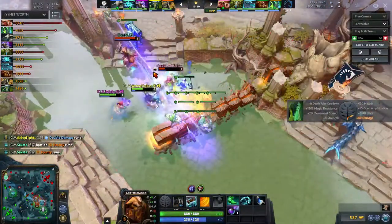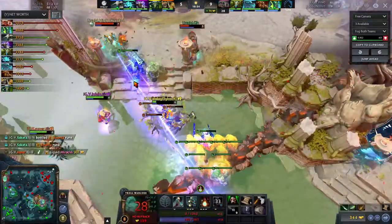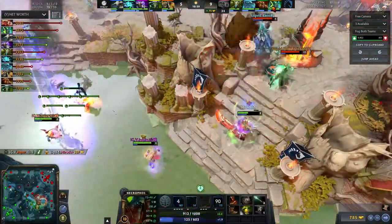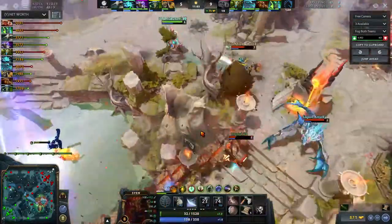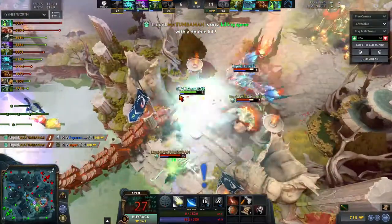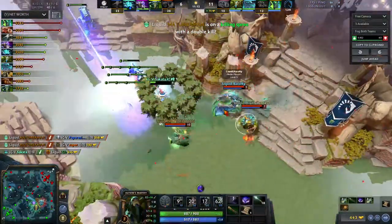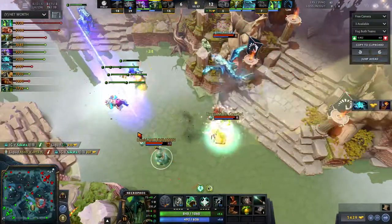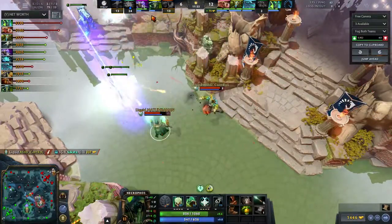This is the ideal scenario for Liquid. Miracle will die here but they turn it around and get some kills. They always want Miracle to get jumped on because he's deceptively tanky — if he gets his Whirling Axes off it's really good against Sven and Storm Spirit. They get the kill on Sven, then Shadow Shaman, and with Sakata in trouble they get three kills total, losing only GH and Miracle.